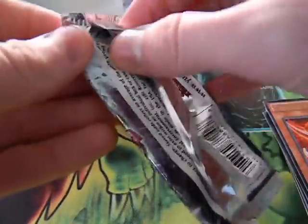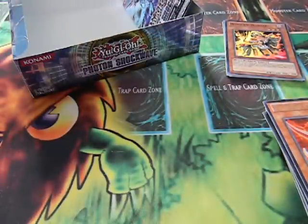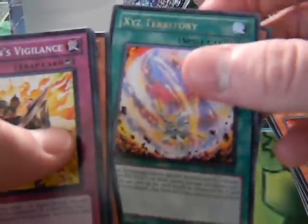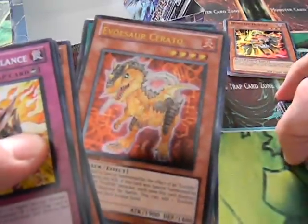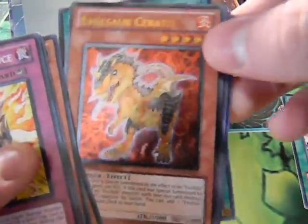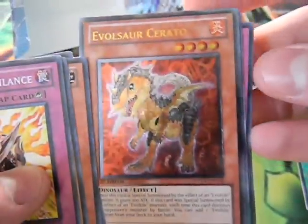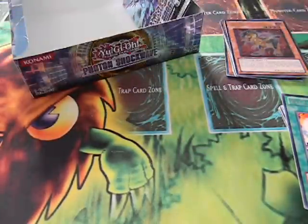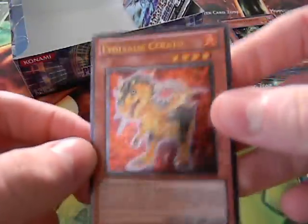Next pack: Champions Vigilance, Rabbit Dragon, Creepy Coney, Xyz Territory — and an Ultimate Rare Evil Sword Serato! One of the best Ultimates you can pull, so that's nice. Really happy about that too. Getting a lot of the good Evil Sword cards.